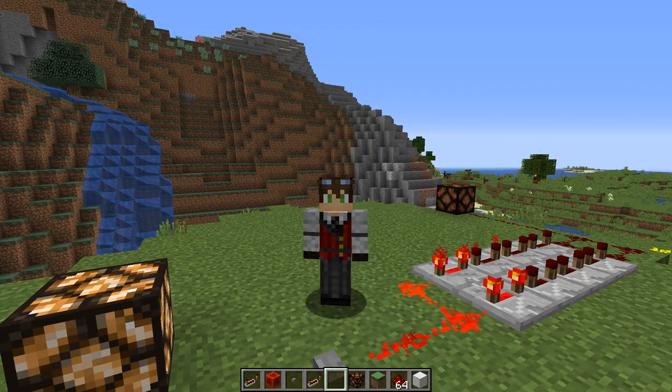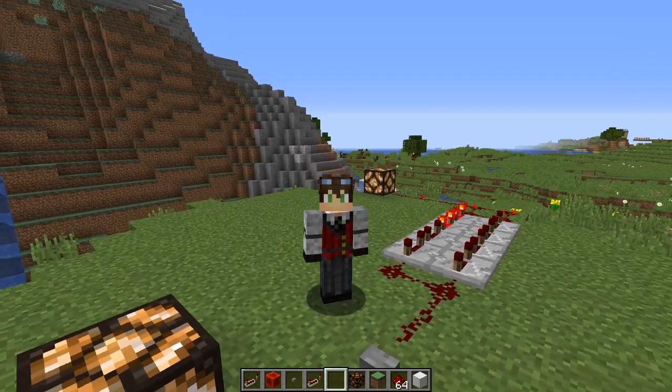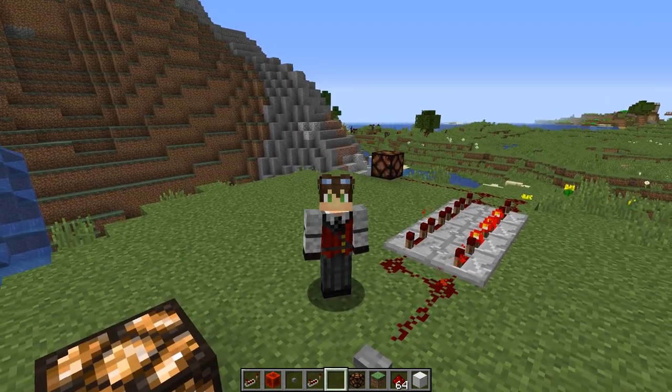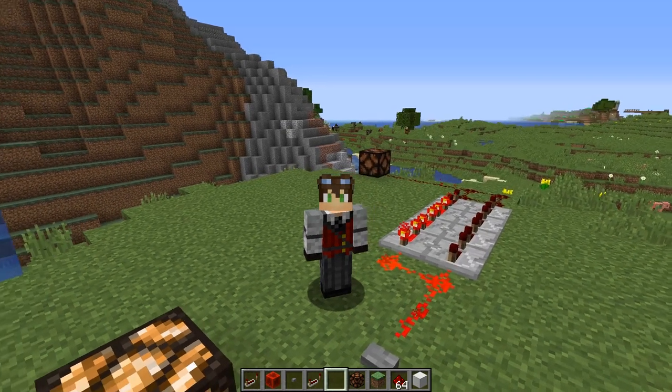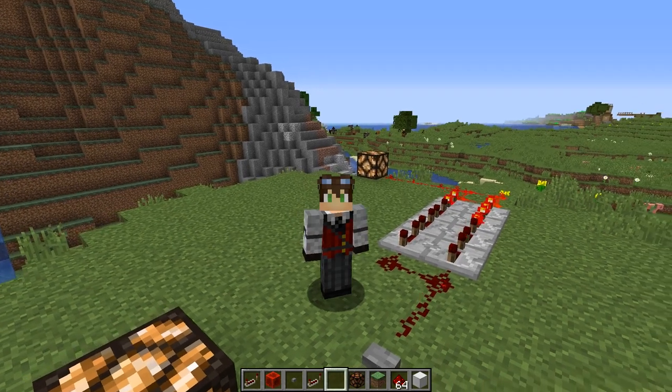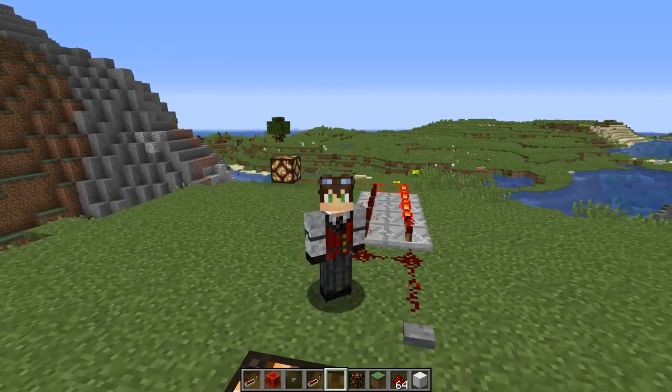And that's all there is to it — working with the redstone repeater. It has many different abilities: it can boost the signal of redstone back up to full, it can add a delay to redstone so that you can have some interesting timings, and it also has an ability to lock itself into the state that it currently is in. That is fantastic.